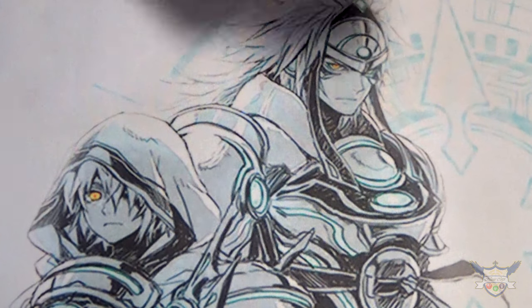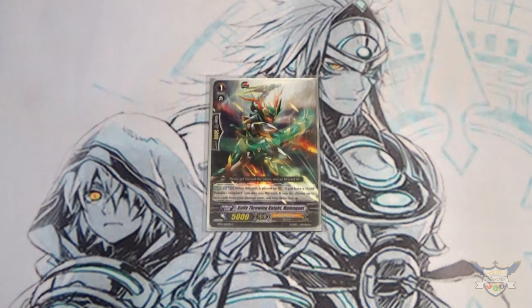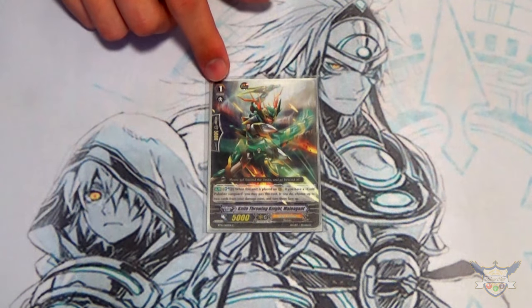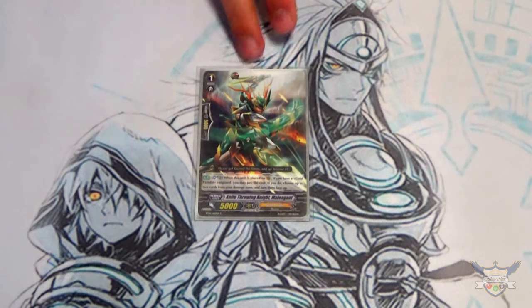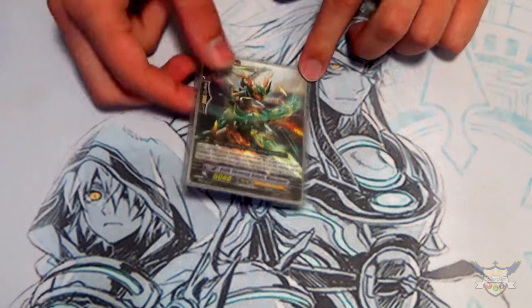Lastly for grade ones, I'm running just one copy of Knife Throwing Knight Maligant. This helps out with the unflip engine. The Soul is really big so the Soul Blast 2 doesn't really matter, and when I'm running it at one I like to call it, do its skill, and then if I need to guard, Slammy Flare can put it back in the deck. I can still essentially get off the one-time unflip two that I needed, so I'm liking it at one.